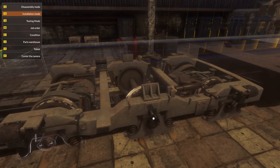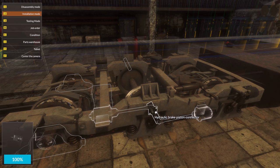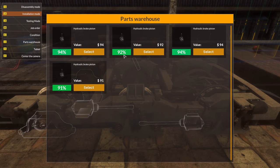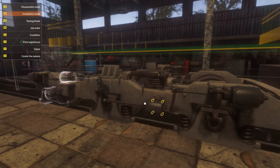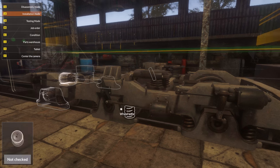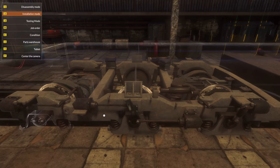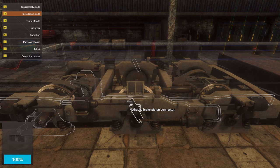Look at all that stuff we can put on now. So it'll be able to brake again, because braking on a train is kind of an important thing — you wouldn't really want to skimp on that. Unless of course you never want to actually stop for cars, or for other trains, or for track switches, or corners.